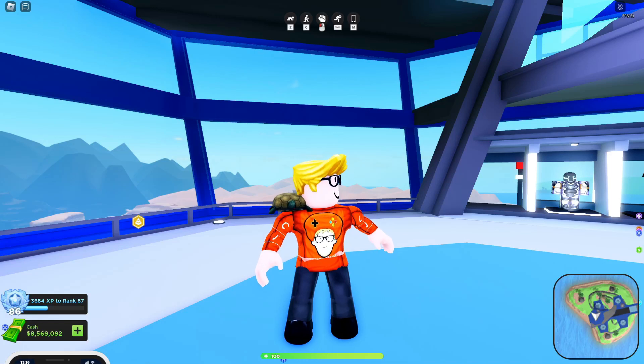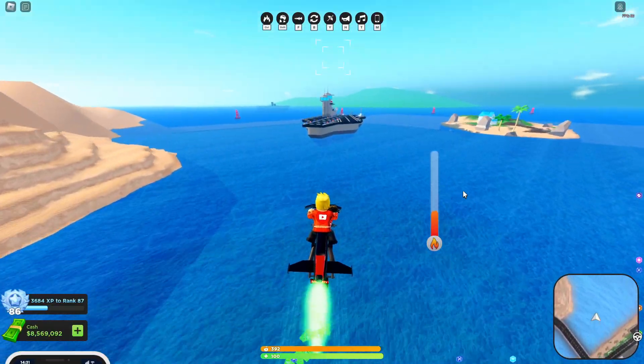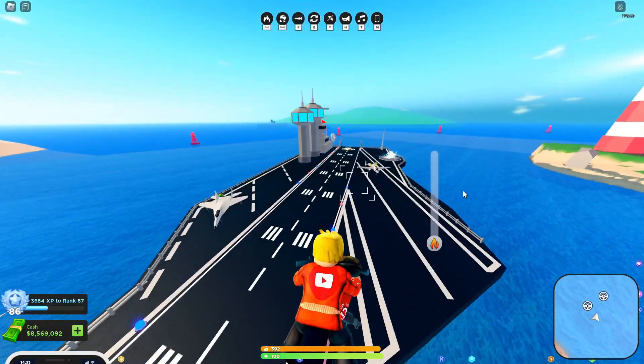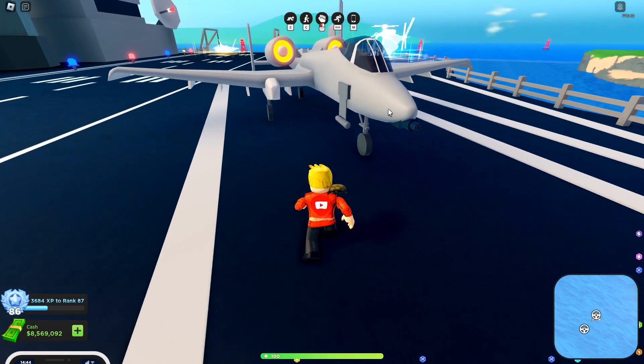Today I'm going to be going over the new Mad City update and also going ahead and buying the new A-10 jet. So let's get into it. The new jet is located over here on the aircraft carrier, right over here — there it is. As you can see it's 7.5 million cash, making it the most expensive vehicle in the game.